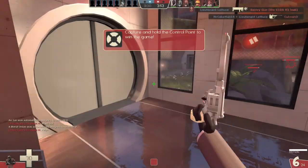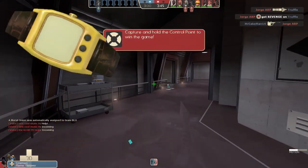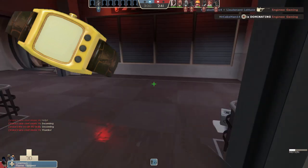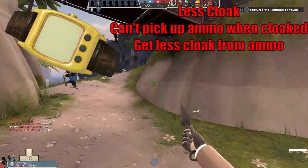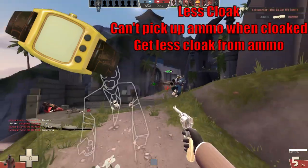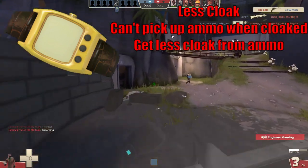The Cloak and Dagger is an unlock for the spy acquired from the Spy Milestone 2 achievement. It's an alternative to the spy's invisibility watch. The downsides attached to this item are quite simple: your cloak meter is reduced, meaning the time you can spend running around invisible is reduced as well. You also cannot pick up ammo packs to recharge your cloak meter while fully cloaked, and even if you do decloak to pick up ammo packs, the amount of cloak you regain will be a reduced amount relative to stock.